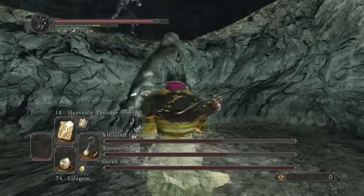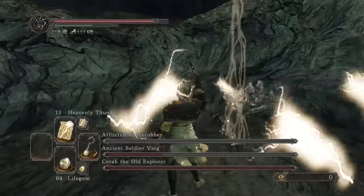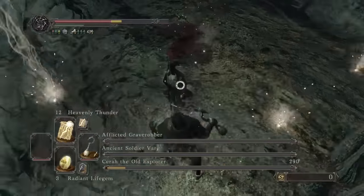My strategy for Gank Squad was as follows: keep running, lure Varg and Graverobber into the water, use Heavenly Thunder, repeat until they're in the grave. No Varguments here. We then Great Lightning Spear Serra from a distance and then one up-close Heavenly Thunder to finish off Dora.